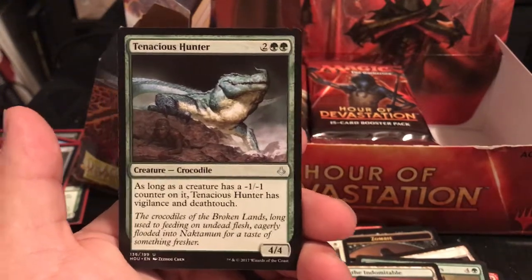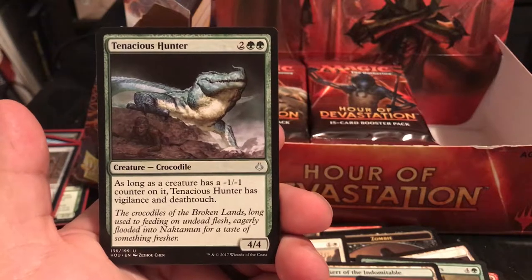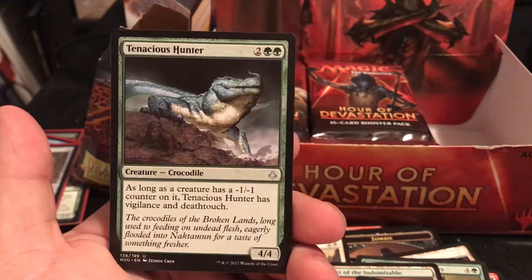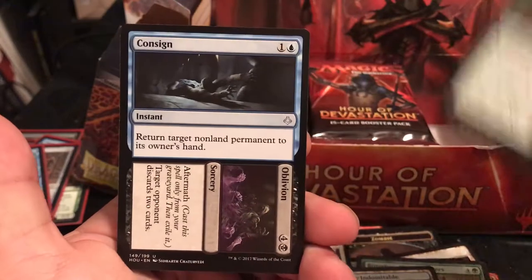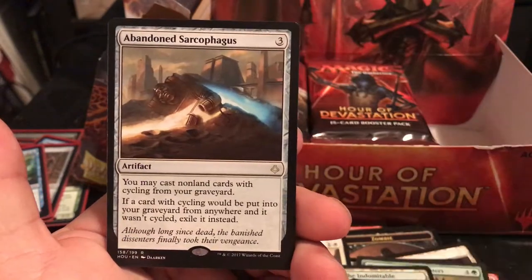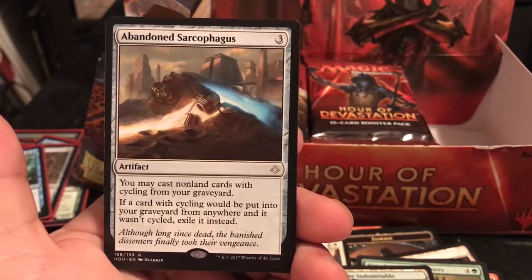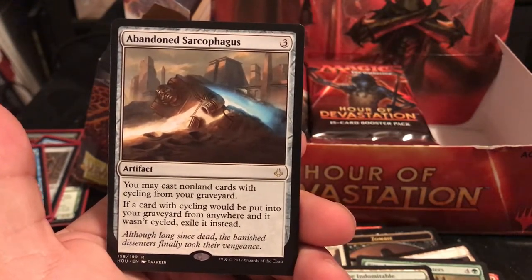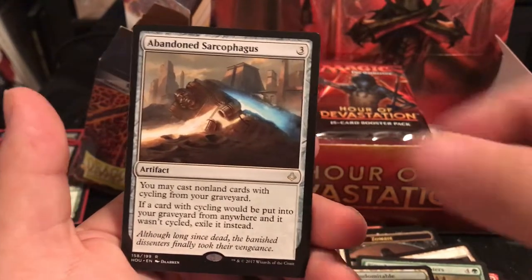Tenacious Hunter is a 4/4 for 4 - as long as any creature has a -1/-1 counter on it, Tenacious Hunter has Vigilance and Deathtouch. That's really good. Rare is Abandoned Sarcophagus - artifact for 3: you may cast non-land cards with cycling from your graveyard. If a card would be put into your graveyard from anywhere and it wasn't cycled, exile it instead. So you can cycle something and then cast it from your graveyard.